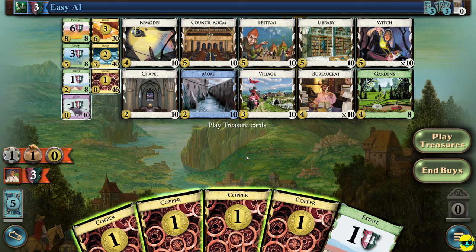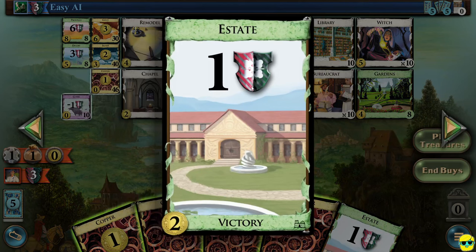All of our stuff is on the bottom and bottom left of the screen, and the enemy's stuff is in this top ribbon. Let's explain what we see from top to bottom. This is the easy AI we're playing against. This shield with the number three on it represents how many victory points the AI has right now. Remember, you start with three estates, and you can see them right here. This is an estate — it's worth one victory point and costs two money to buy.